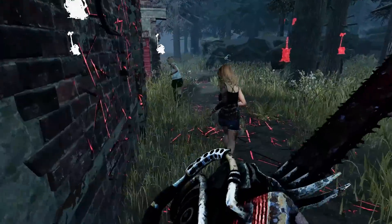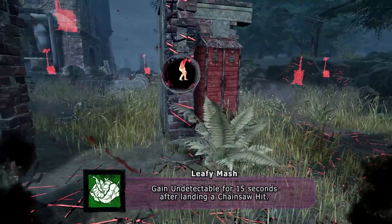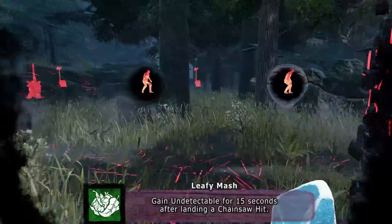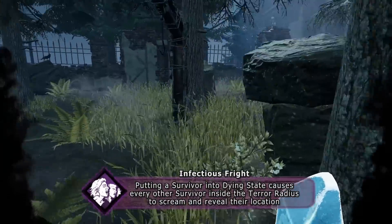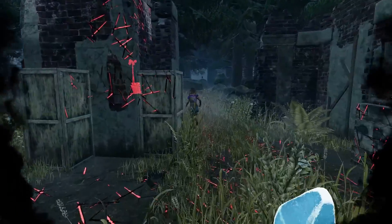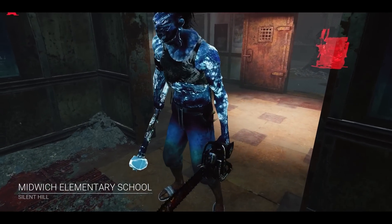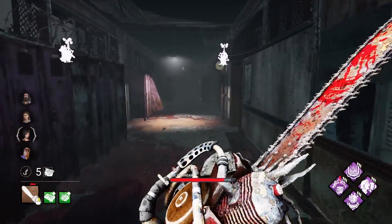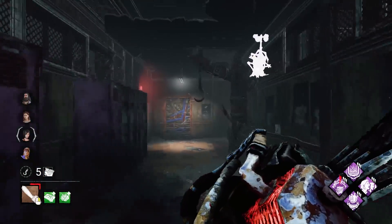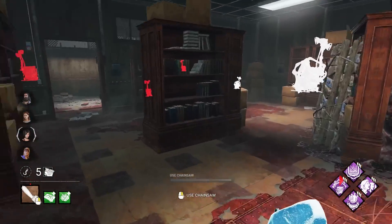Our number three is an add-on with a cool perk interaction. Billy's Leafy Mash gives him Undetectable for 15 seconds after chainsawing a survivor. But Infectious Fright still makes survivors scream if they were inside his terror radius. Survivors absolutely do not expect Undetectable slug Billy. Billy also has a very sneaky add-on that almost no one uses that has a very interesting interaction with Infectious Fright.